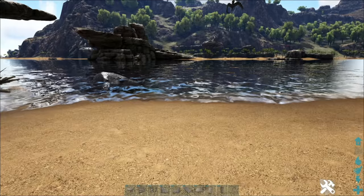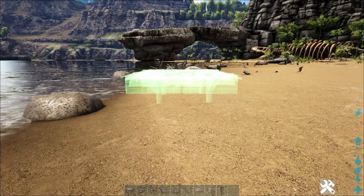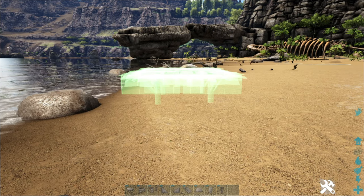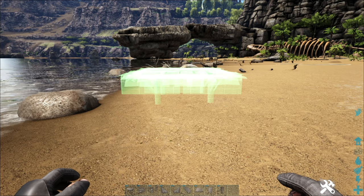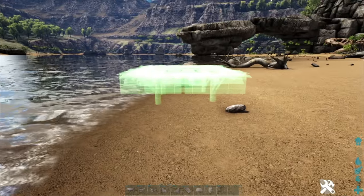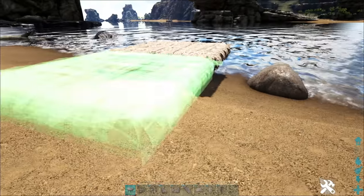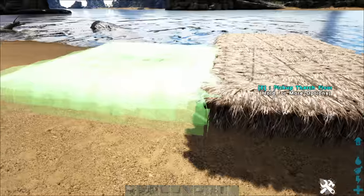Foundations are going to be the first thing you'll probably use in most cases, unless you're building on pillars. If you're building on sloped ground, we also have a video on how to build on uneven ground — links to all those videos will be in the description. Foundations are pretty simple: you just place one down and other foundations will link and snap to it automatically.